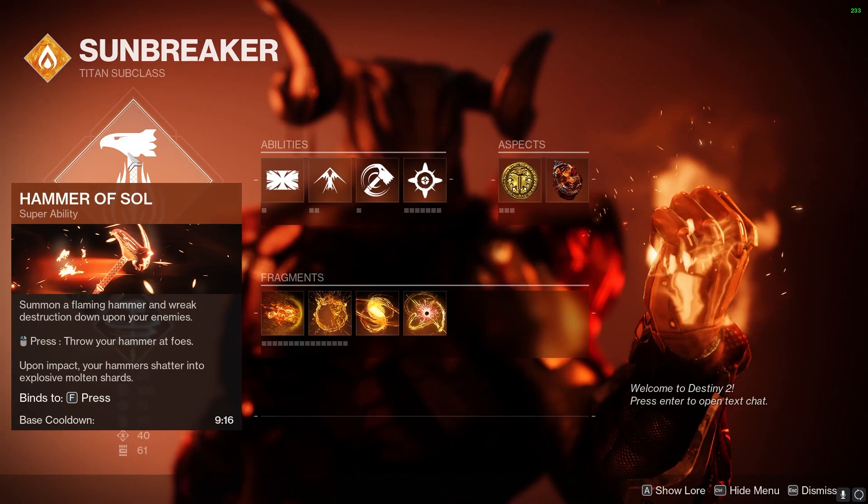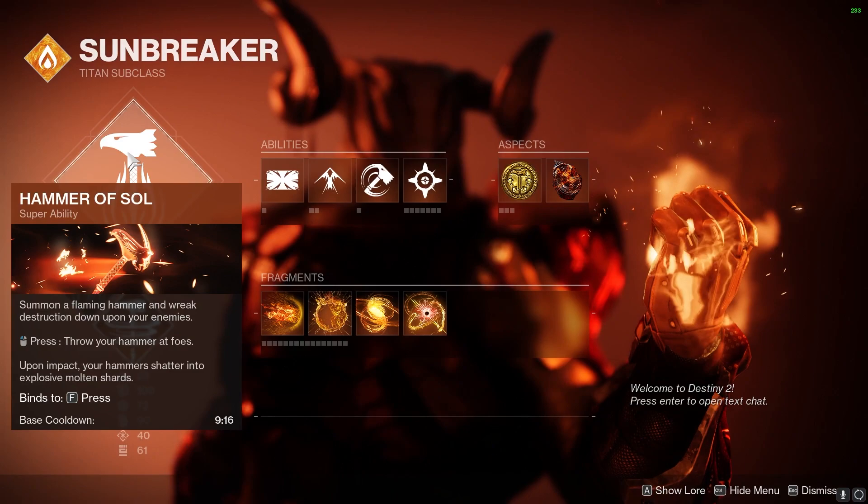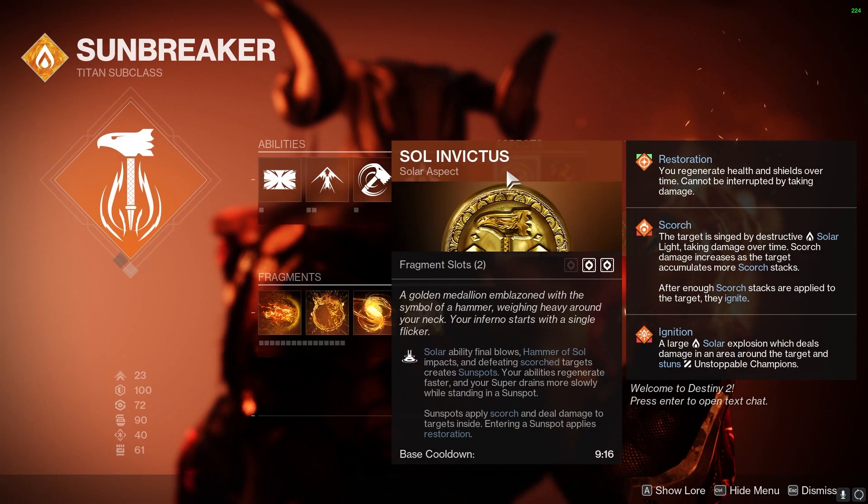Moving on to the build review, we're going to be using Sunbreaker with Hammer of Soul. Any class ability with any jump. We're going to be using Throwing Hammer. I prefer healing grenades, but you could use a damaging grenade if you like.